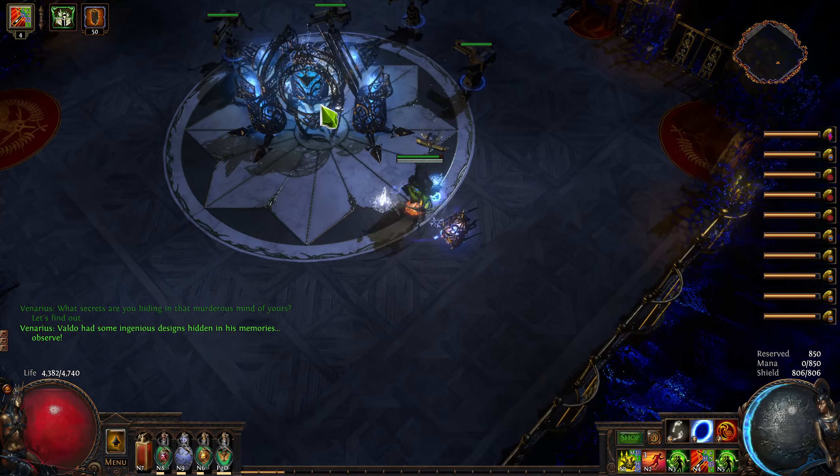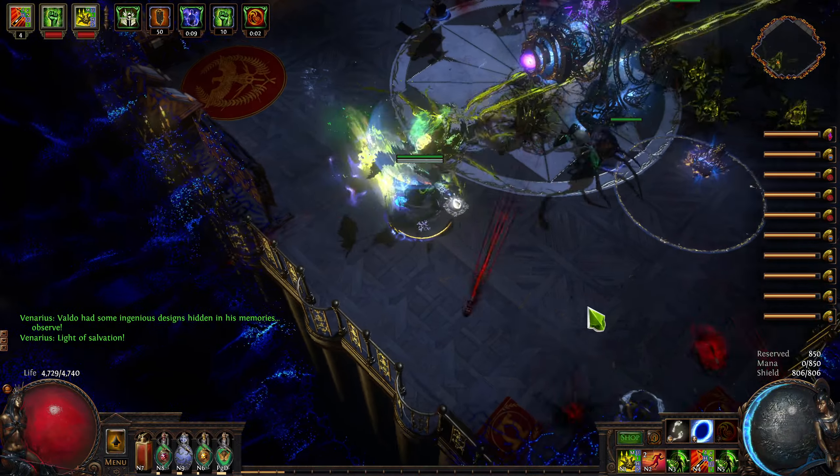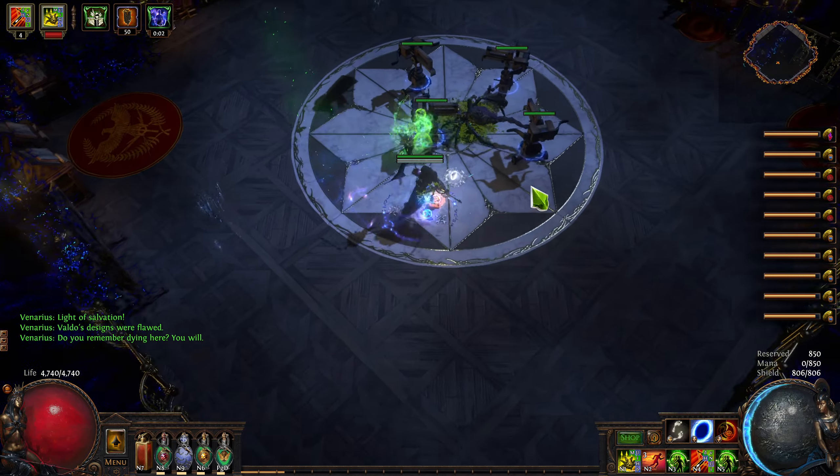So why should you play Poison Scourge Arrow Pathfinder? Well, the first reason is you're going to feel like you're wearing a Mageblood from day one. The second reason is you can level with Poisonous Concoction, which will lead to an absurdly easy leveling experience.